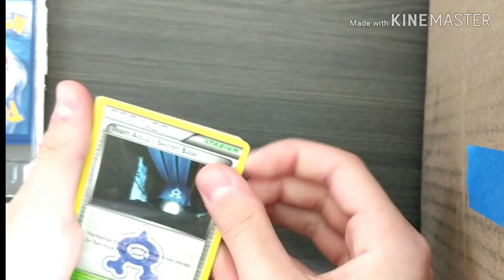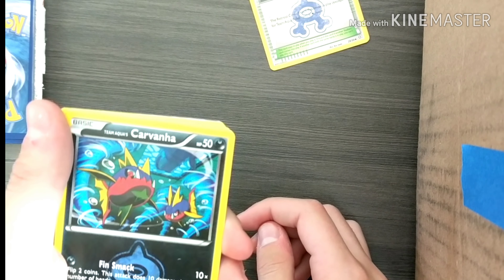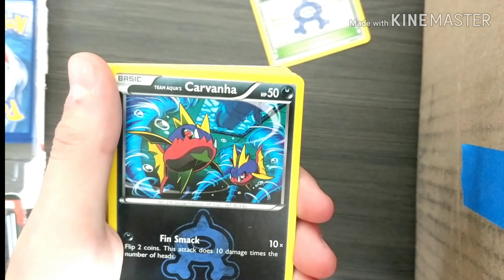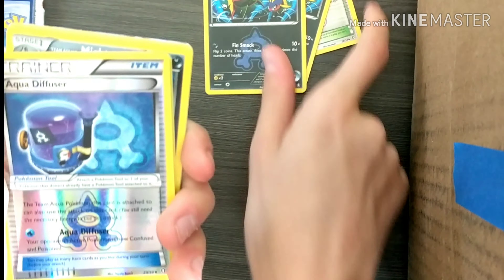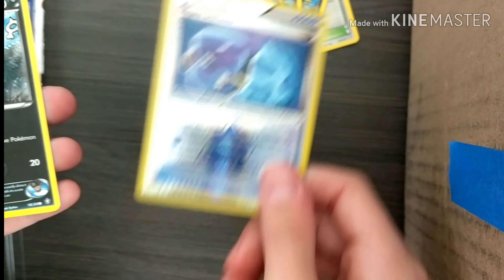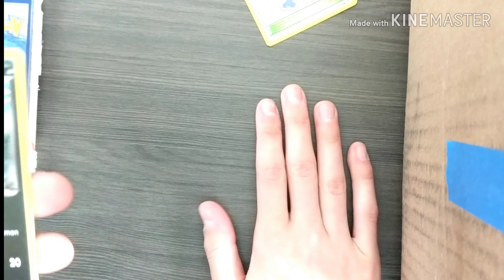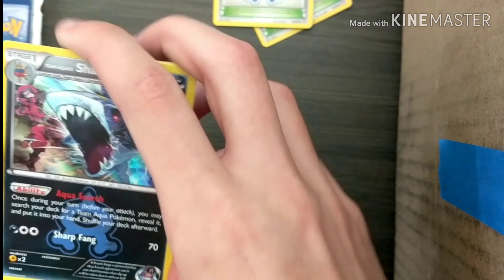And now for the Team Aqua set. Team Aqua Secret Base, Team Aqua's Carvanha — I'm not gonna say Team Aqua because it takes too long. Another Carvanha, Aqua Diffuser. Now it looks like one of those shiny ones — I don't know what the terminology is, if anyone does please tell me. Team Aqua's Poochyena, Team Aqua Secret Base, Sharpedo.